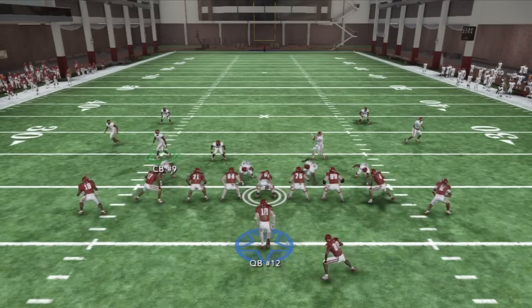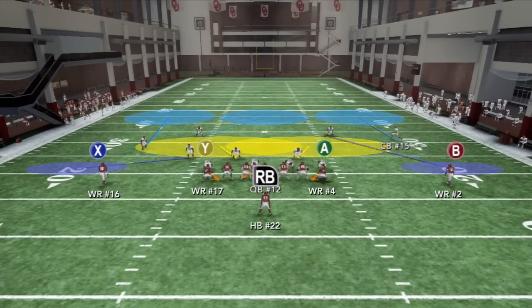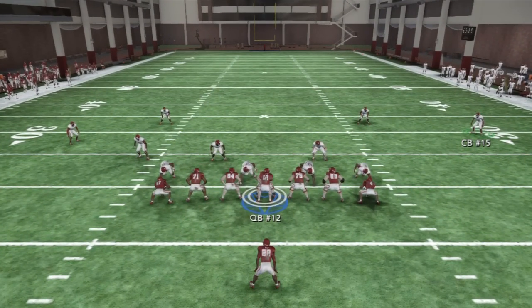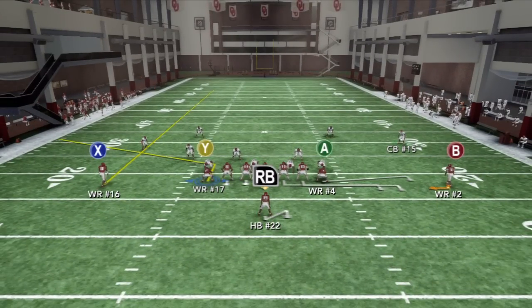Basically what I would do is audible to it. When you catch a defense where they're playing off coverage like this, it's the perfect time to hit them with this. Because right here, number one, we got a streak on the left side. And that route that Y is on is a slant route — the first time I've ever seen a stock slant route in any of these games. So that's something that you can use.